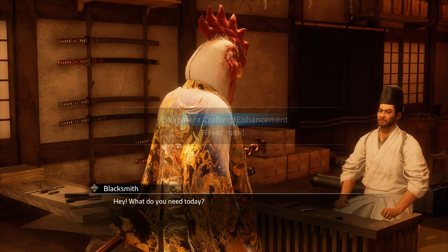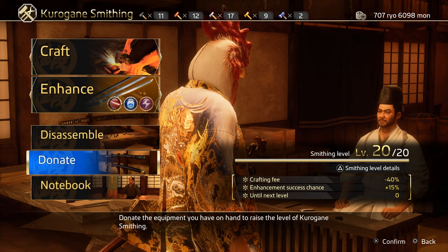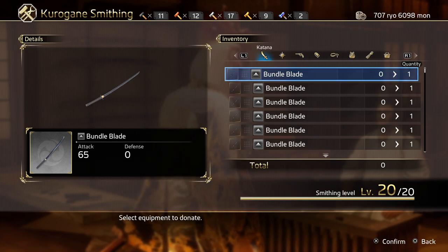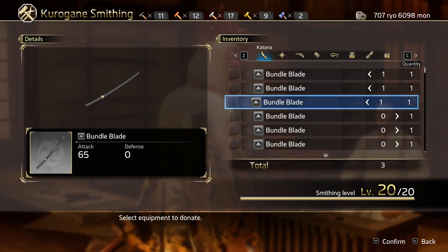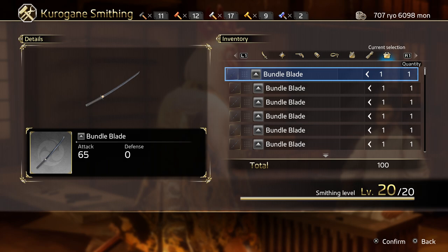Once done, go back to the blacksmith and go to the donate section. Now here comes the hard part — basically a carpal tunnel speedrun any percent. You have to mark every single item that you'll donate manually. Just kidding, it's not that bad, I think. Once done, confirm the donation and watch your blacksmith level just keep going up and up.